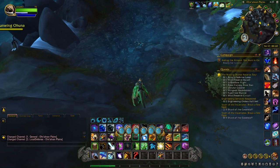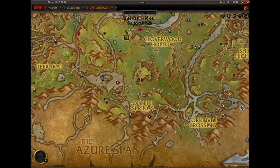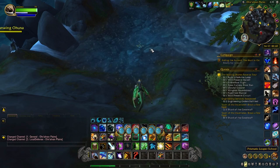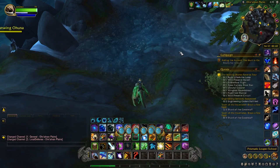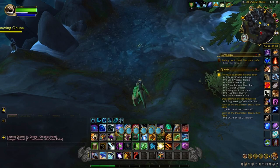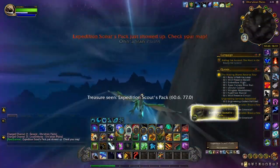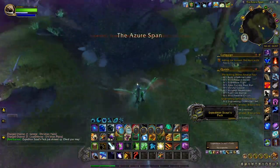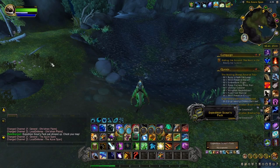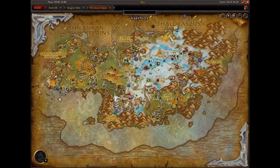Another spot that gives you a good chance to get these items is located in the Ohn'ahran Plains, just south of the Inari Springs. When you come here you want to fish from the prismatic leaper schools. These leaper schools spawn all across the zone, but the two I'm going to show you are the most time-efficient. I'll put the waypoints in the description below. After fishing one, you can jump over to a nearby lake where there's usually one or two more schools.